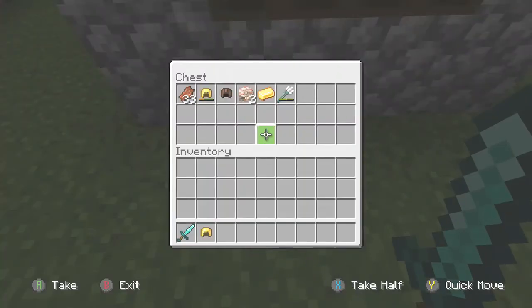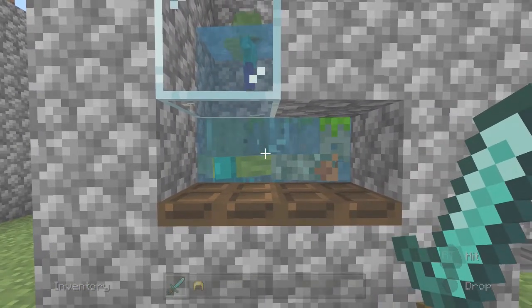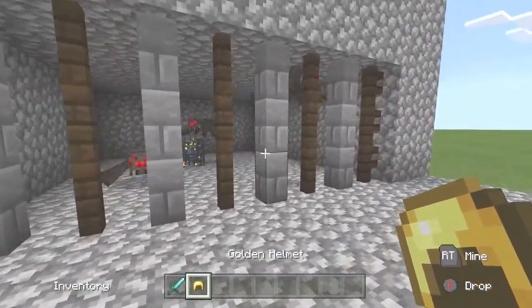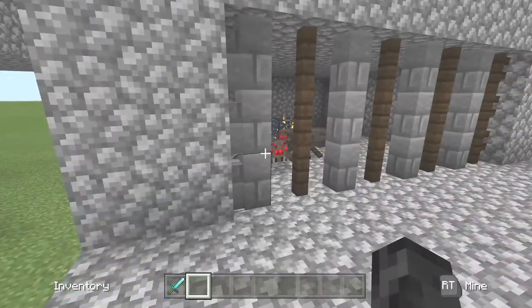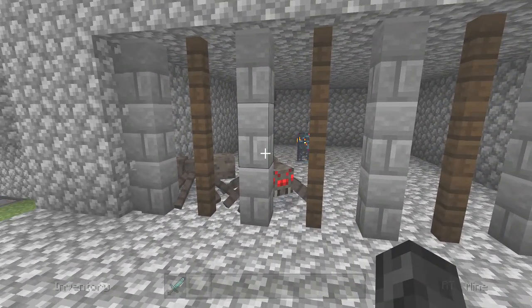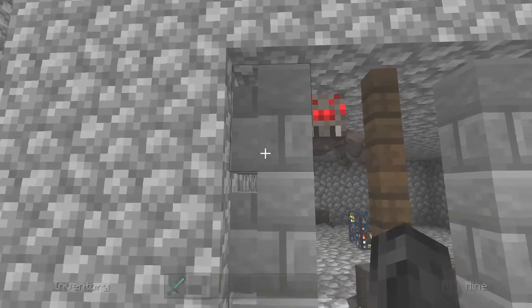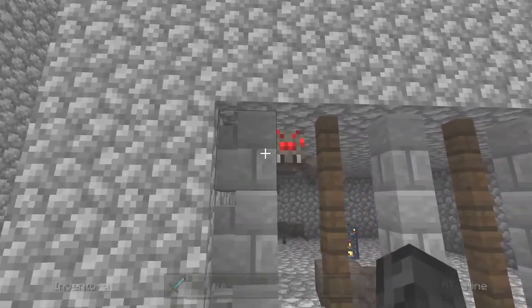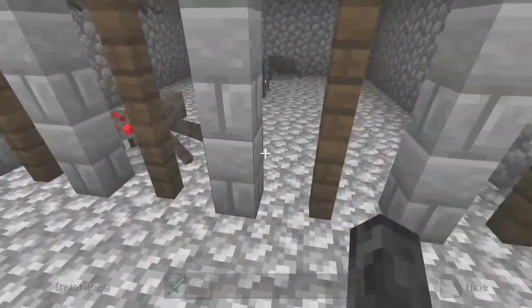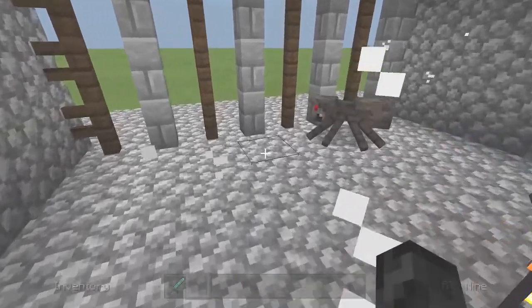There's a few that died and this is the majority of the stuff you'll end up getting. This one is brilliant if you want to collect drowned. For the spider farm, instead of having water pushing them or even having water pushing them down towards it, you literally just have stone walls, then a fence, then stone wall again.